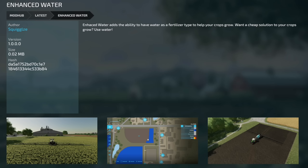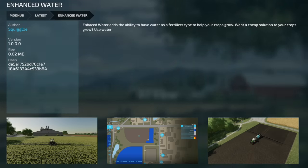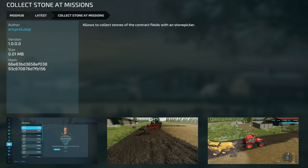The second new PC/Mac mod is Enhanced Water from Squiggles, version 1. It adds the ability to use water as a fertilizer type to help grow your crops — a cheap solution for crop growth. Lastly, there's Collect Stone Missions, which allows you to collect stones in contract fields using a stone picker.